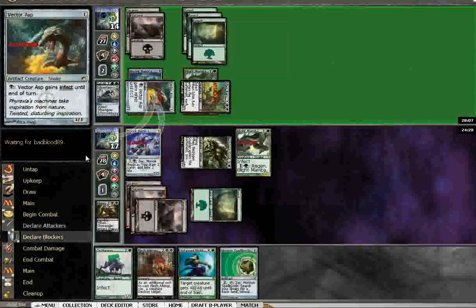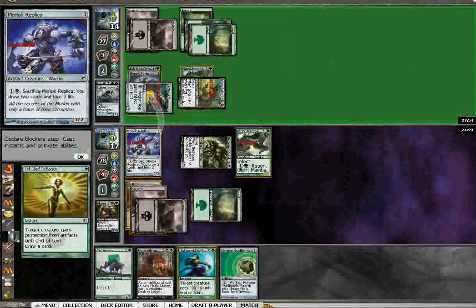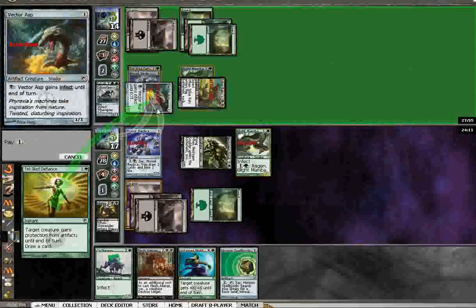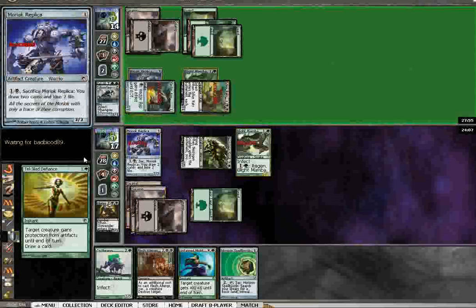Because then I can kill them both and still crack the Moriok Replica. This guy's got to have a trick by now. If this guy doesn't have a Corpse Cur and an Untamed Might — which is certainly possible — he's just dead. That makes him use one of his black Untamed Mights? That does nothing. Protection from artifacts. Okay, that happened. So I will crack. Well, you still got him for a little while. No reason to do it yet.